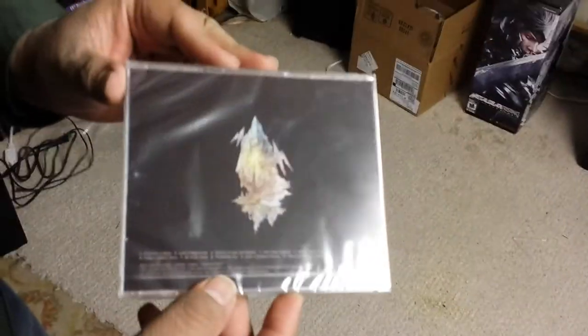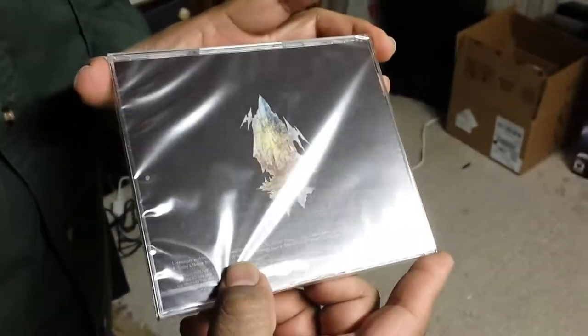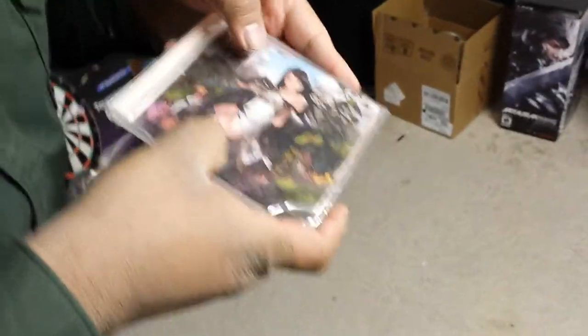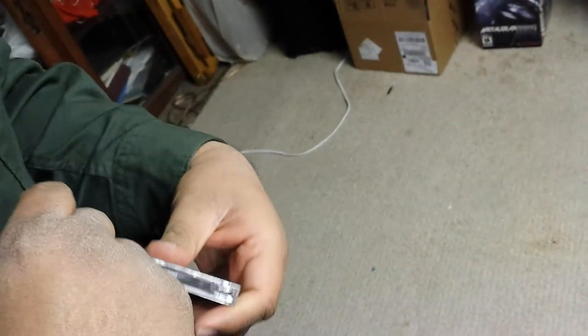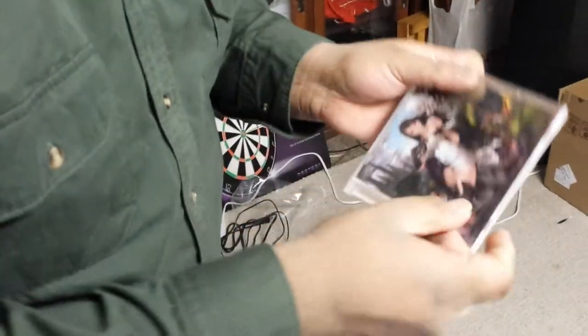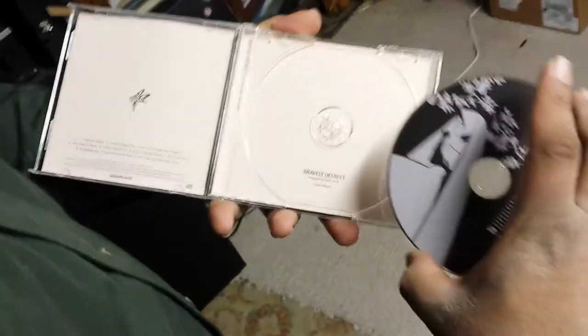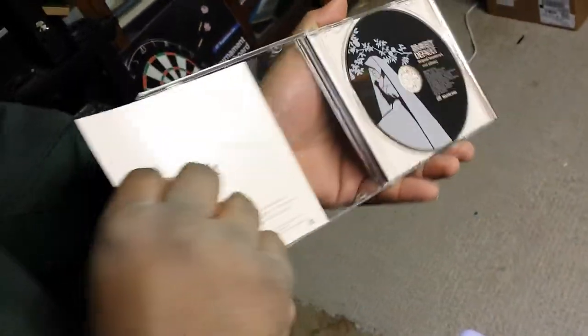This is the original soundtrack, subtitled mini album, for Bravely Default. It has the track listing here — probably going to be a little hard to see, they're kind of small — but still a nice touch. They included a little pull tab here to open it cleanly. That is the mini album. I like the Square Enix logo there. Some extra nice bit of art there too.